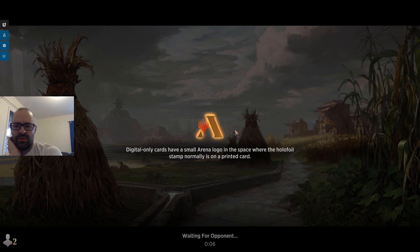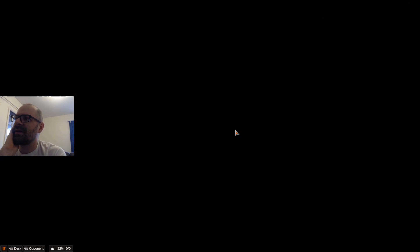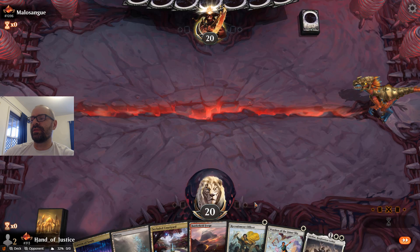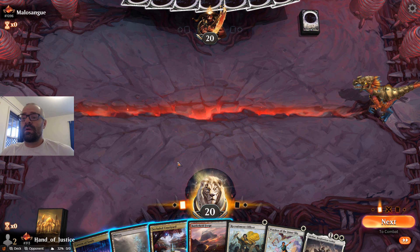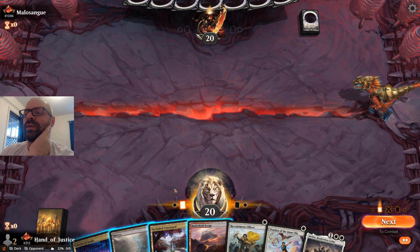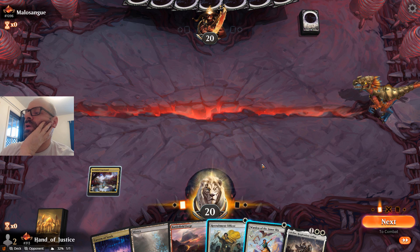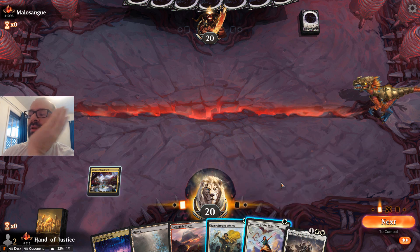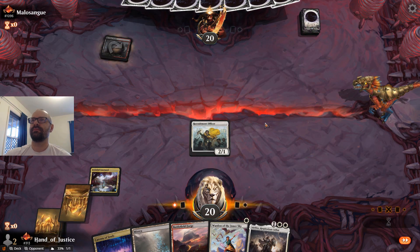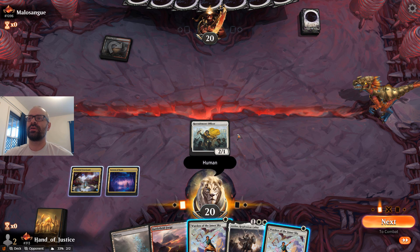This is kind of pretty close to the original build of Boros Humans that I put together near the beginning of this month's season. Maybe a slight difference — the addition of the Invasion of Gobakan. But I really do like this build and it's feeling pretty good so far. Let's lead out here with Courtyard. I like to hold back Cavern of Souls in case they put up Counterspell mana, then we can just waste their turn. And here we're just going to lead out with Officer. We drew into Warden, which is great. If against Rakdos, they could be doing a lot of Control Rakdos or a bunch of Burn — either way, I want to get my Wardens down.